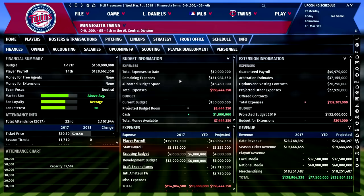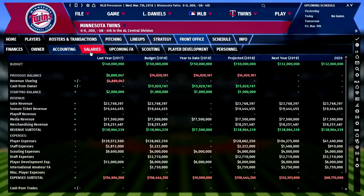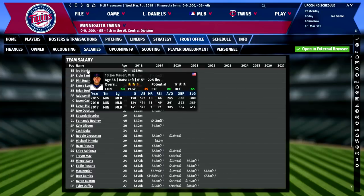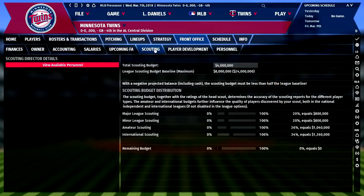On this screen you can see what you do financially for the team — budget information, attendance charts, and you can even handle the prices of tickets. The more I learn about this game, the more I'm impressed with the amount of detail in the decisions they let you make. Here are our salaries — a really good way to see who's under contract. The Twins in real life have a lot of players in the last year of their deal, so 2018 is a critical year for them.